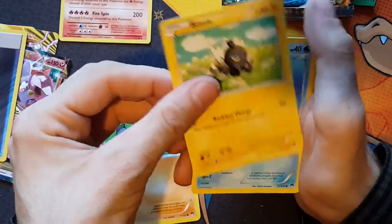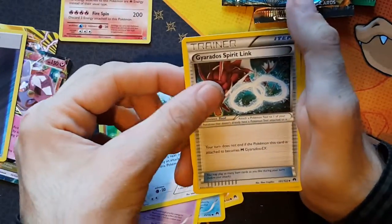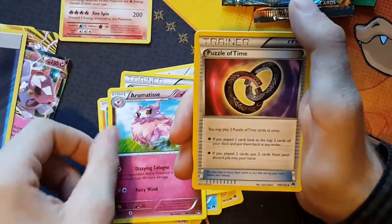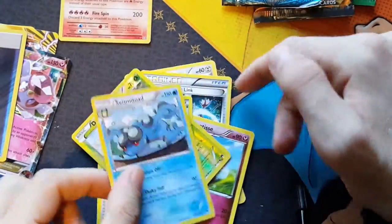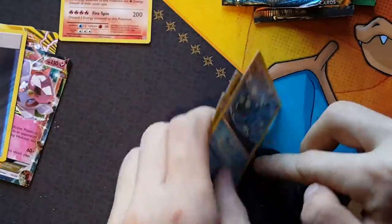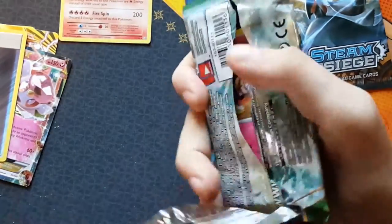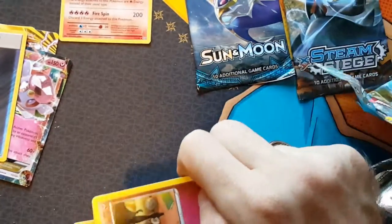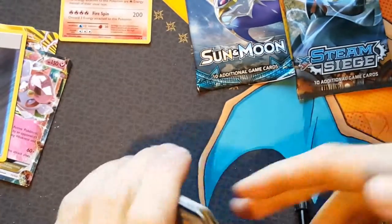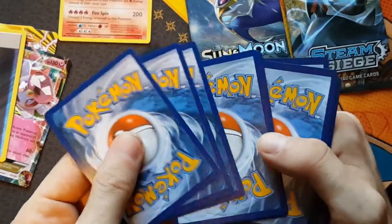Pack one of four. We've got Pangoro, Blitzle, Stylu, Dusknoir, Ferroseed, Gyarados Spirit Link, Aromatisse, Puzzle of Time Reverse Holo, and Seismitoad. So nothing in that one. Fates Collide next, followed by Steam Siege and Sun and Moon. If you want some codes, go check out my Twitter - I'll be giving some away just after I've launched this video.